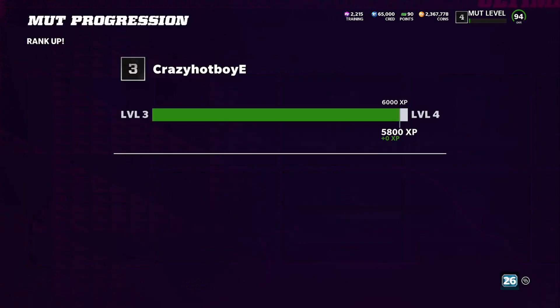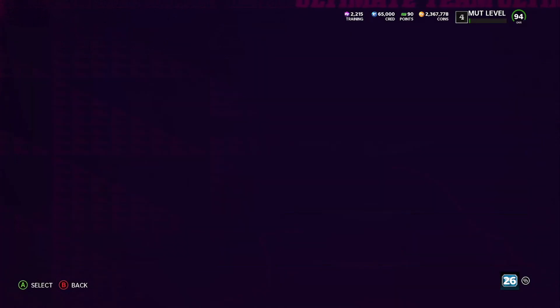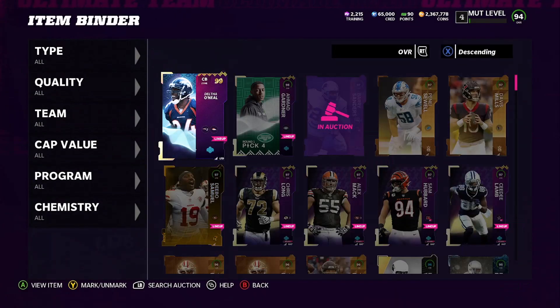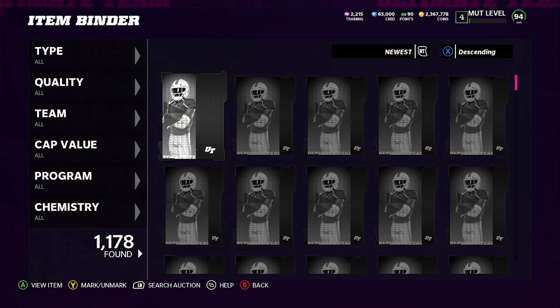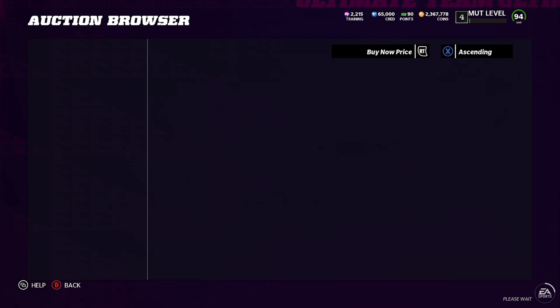Let's add it up and see what we got in total. We might have to just quick sell and roll again to see if we can get that 98 — I think that's what we're going to do. Let's see how much we lost. Coming over to newest: Trey Lance — we pulled two of him — going for 70,000 coins.